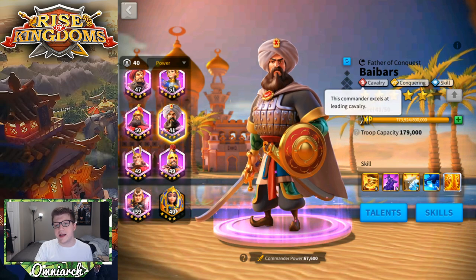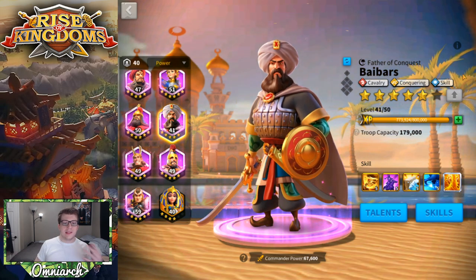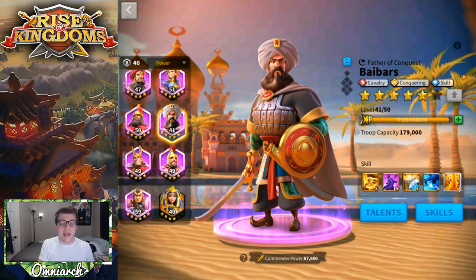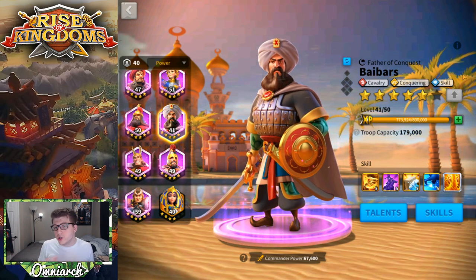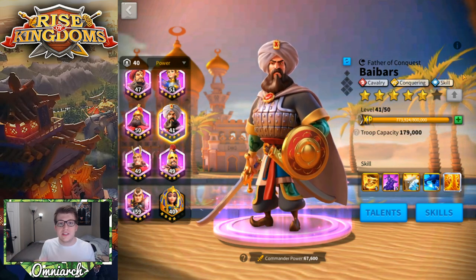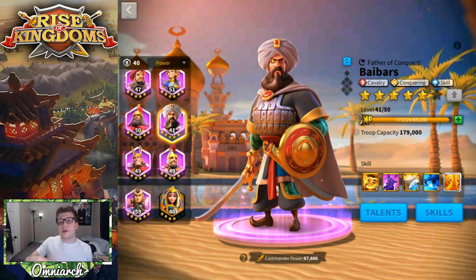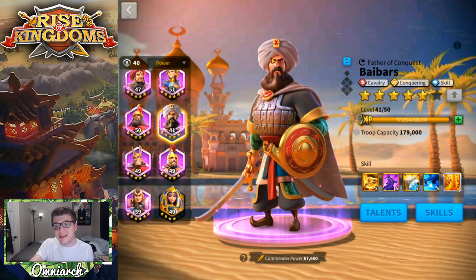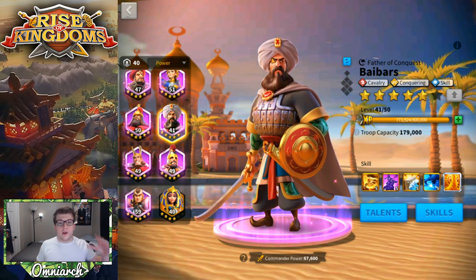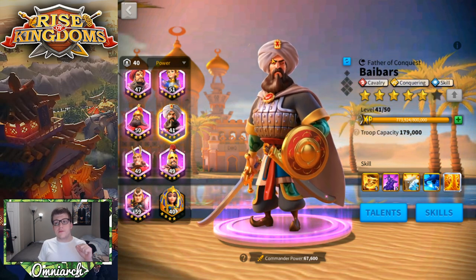The reason I pair Bybars secondary with Pelagius primary — rather than the reverse — is to take advantage of the skill damage bonus and cavalry attack buff that Bybars brings for Pelagius. Technically you could do it the other way around and have a very similar build, but the reason I prefer Pelagius primary on the full skill tree is for a build we'll talk about later. So my first recommendation is: Pelagius primary, Bybars secondary, full skill talent tree.